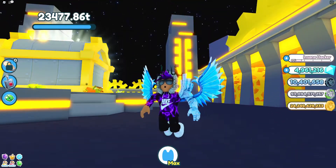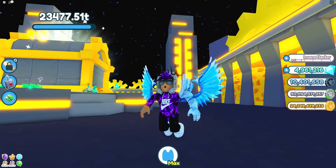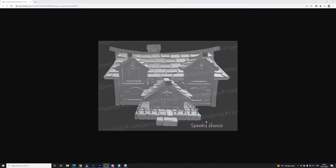Another exciting thing: there's a leaked spooky house. As you can see on screen, this was leaked by Leak Gang — it's a little Halloween house. This is what leads me to believe that the Halloween event will be in a whole different area. These leaked buildings make this event look quite cool.